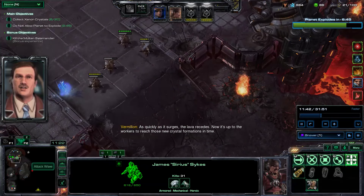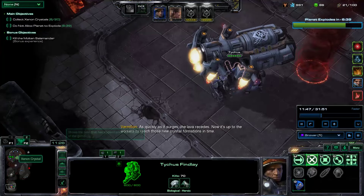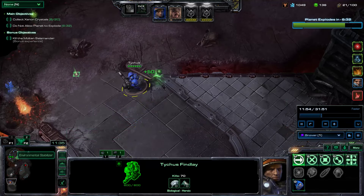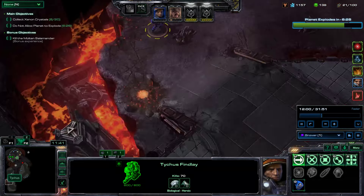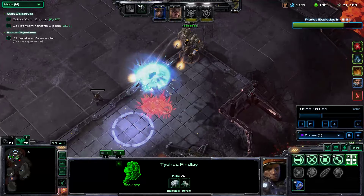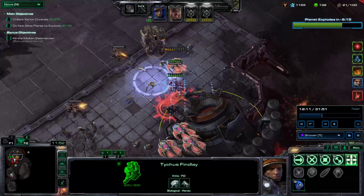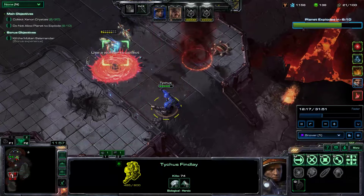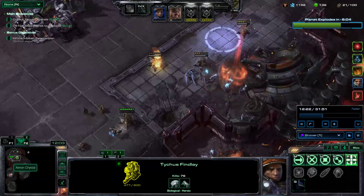Now here I'm trying to determine where this attack wave is coming in from. From this point on, Amon will start sending units to defend the crystals. I have a love-hate relationship with this map, by the way. Tychus is just doing his thing and the attack wave is dead.